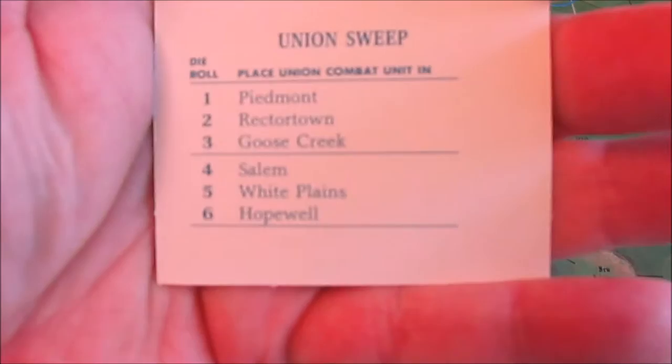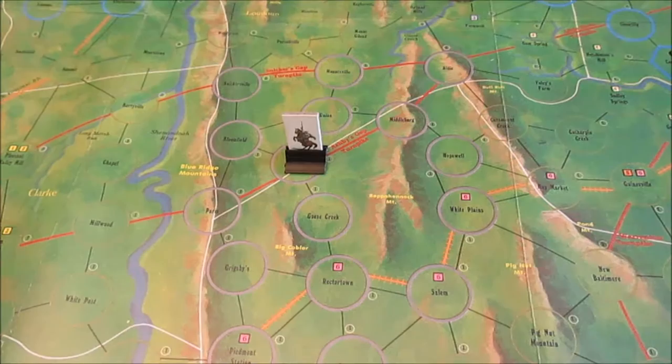Union Sweep — roll a dice and place a union combat unit in Piedmont, Rector Town, Goose Creek, Salem, White Plains, or Hopewell. We can actually live with that.